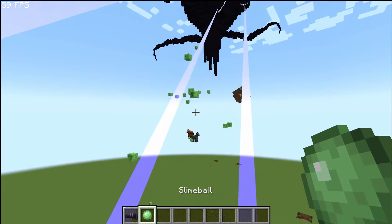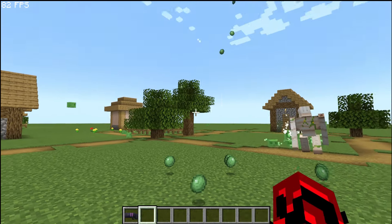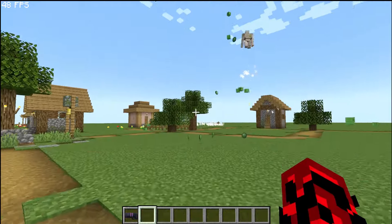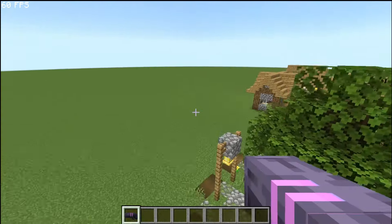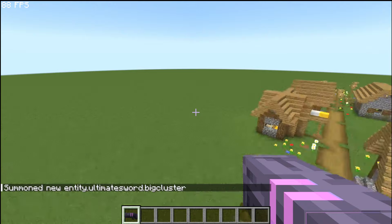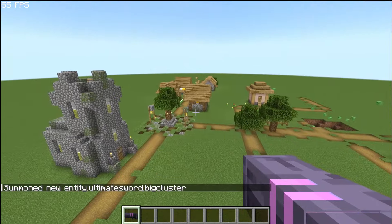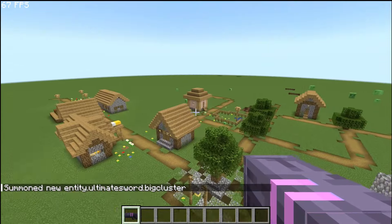How does the item work now when you drop it? So many things got basically just changed a lot. Big cluster — what does that do? It may not yet work, or this is one you just picked up. Sounds weird.